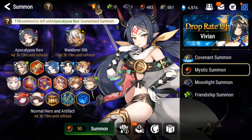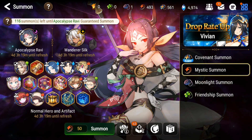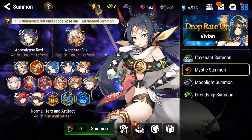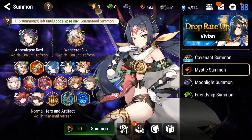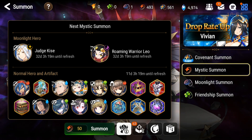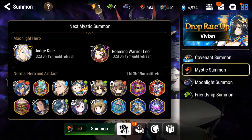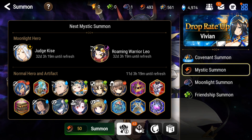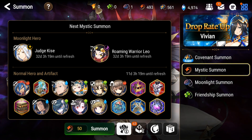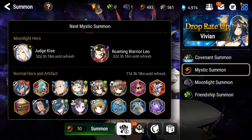Charles here. They might be buffing ML Ravi, but I prefer to get this counter down and just wait for a hero that I really want. Judge Kise — they say she's amazing, but Dark Corvus is where it's at for me. He suits my play style more. Judge Kise is more for speed cleave — crazy damage from her.